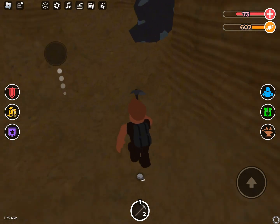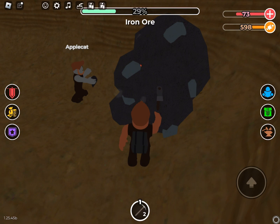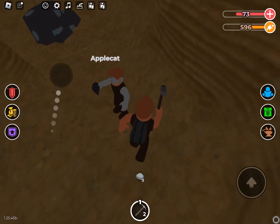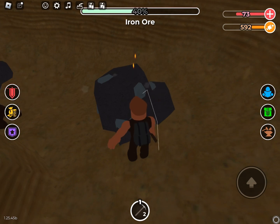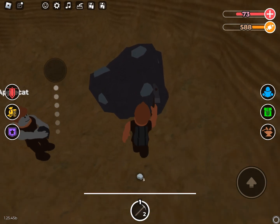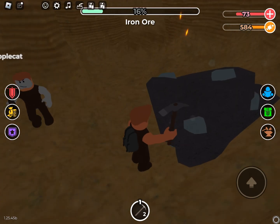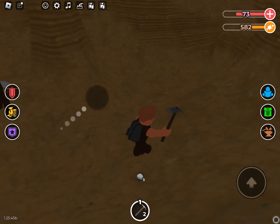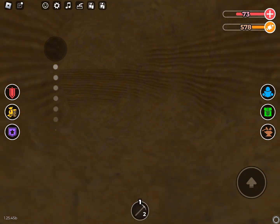The ore I'm mining right now is iron. As you can see, iron ore is a very important ore because it's used to make steel and blue steel, among other things. That's why you need to go mining. Right now I'm just heading out of the cave.